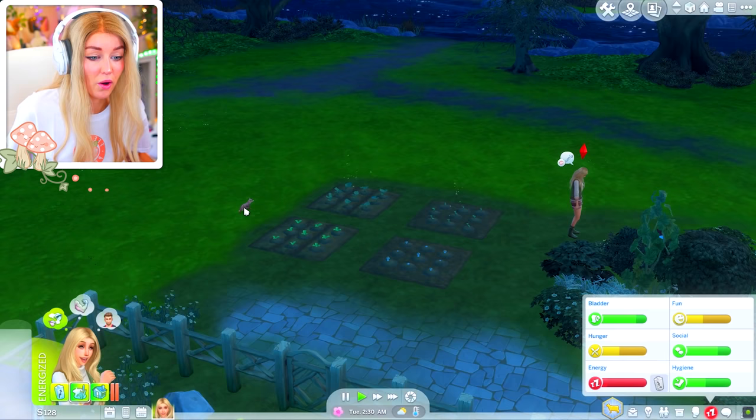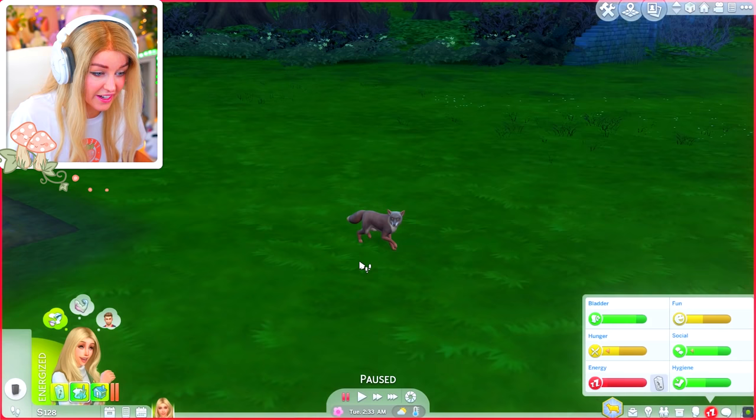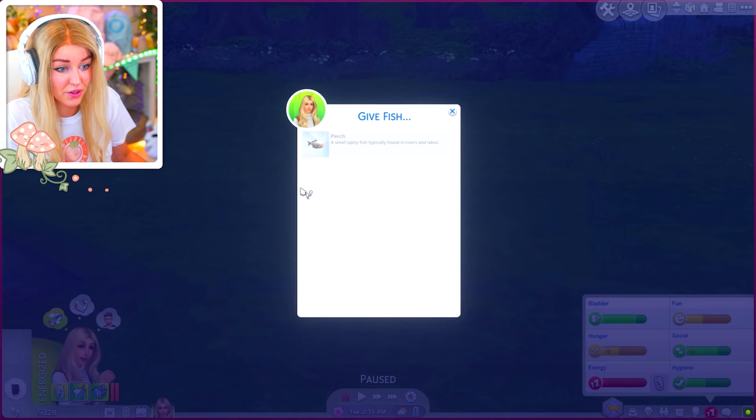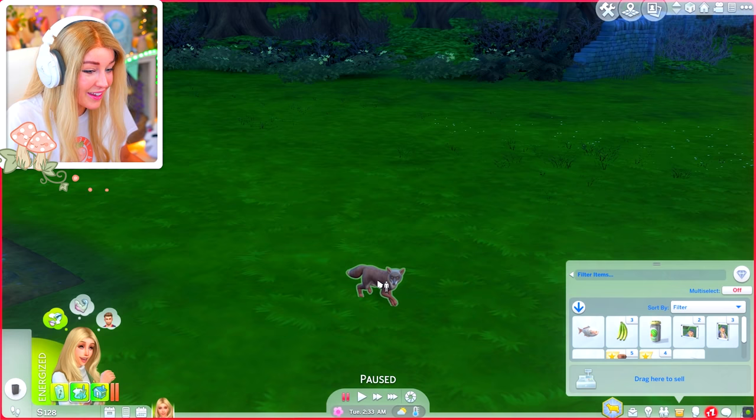Oh, a little fox hanging around outside my house — I've seen this one before. Schnezhinka the fox keeps walking by and giving me these eyes. Can I give it a fish? Wait, why can't I give it the fish? This is my only fish in the whole world. I really want to make friends with some more little critters.